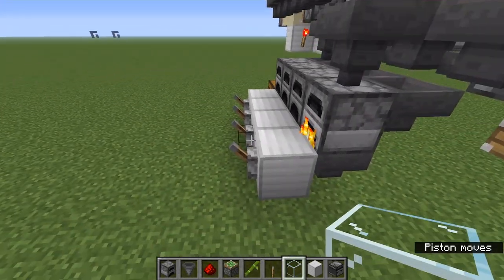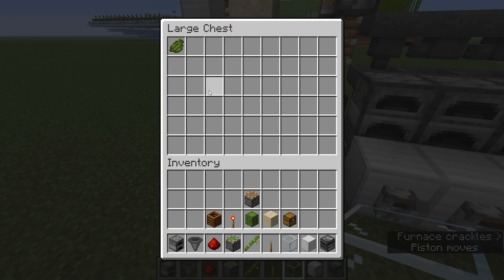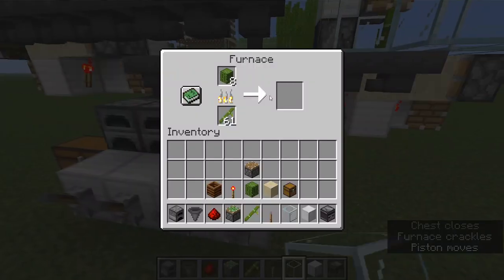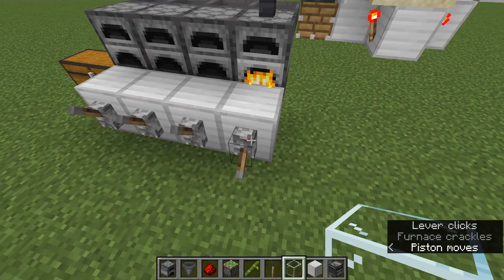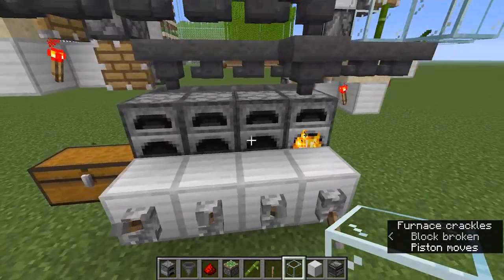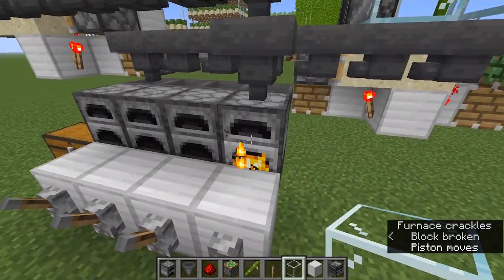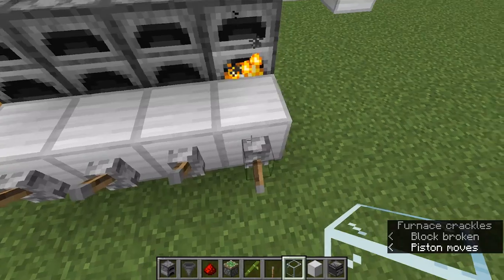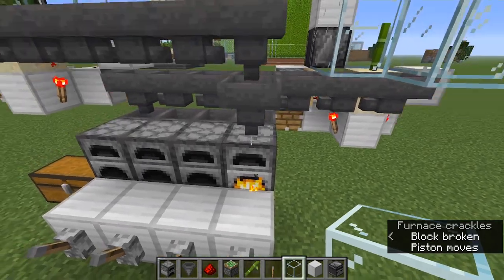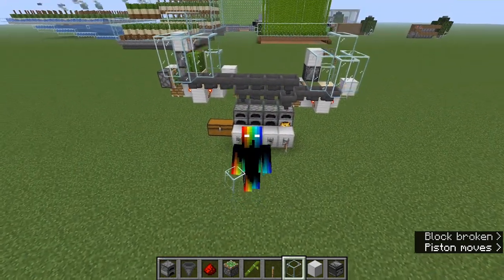Now everything is good to go. All of the green dye, once it gets cooked, is going to end up here — you can see that's our first green dye — and it's going to build up all the experience from cooking. Whenever you want to access that experience, just flip the lever on the furnace you want to collect from. I put levers on all of them so you can use different furnaces for different mending tools — this one for your pickaxe, this one for your axe, and so on. As you saw, some experience just trickled in and I got a little more XP. This is a really simple way to get a lot of experience super fast.